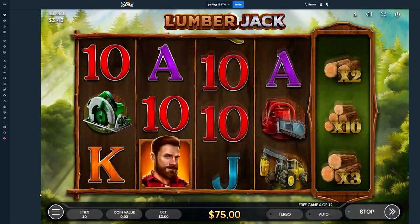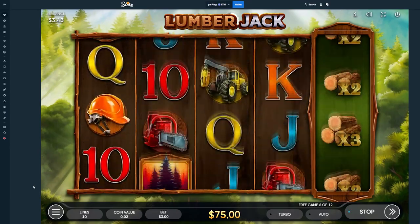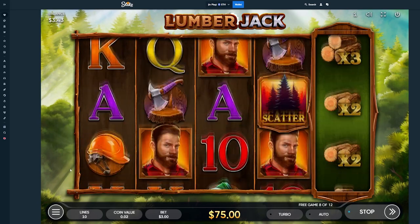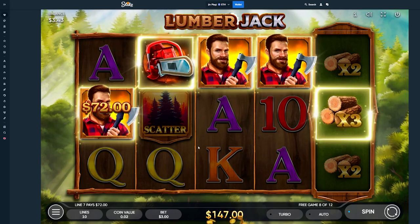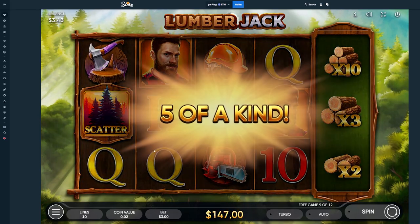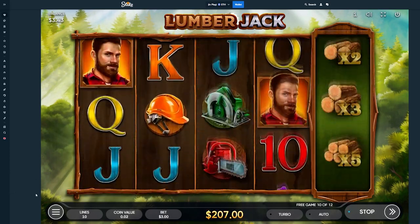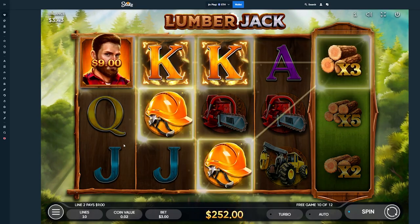20x multi-hit! There we go — 20x multi-hit again. It's better, but we need more. Five of a kind! What did we hit — Queens? 10. Nice. $200 so far, actually profit. $250. Okay.